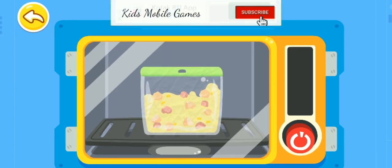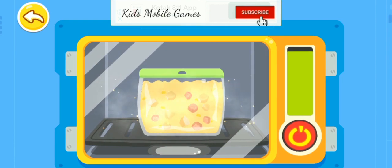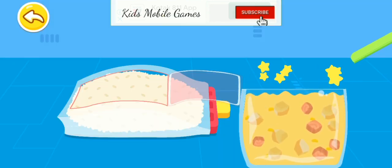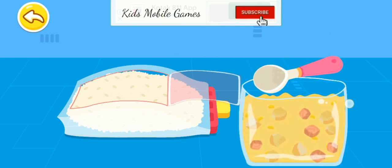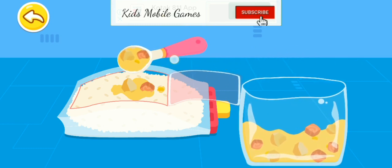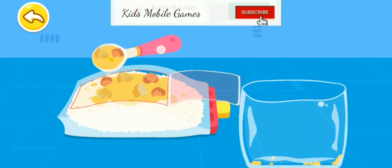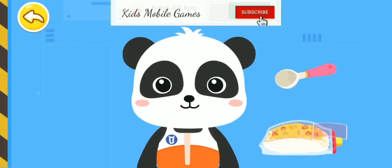The curry! Tear open the package of steamed rice, and the steamed rice is ready. Pour the delicious curry on the steamed rice. Curry rice is ready, let's enjoy the space gourmet.